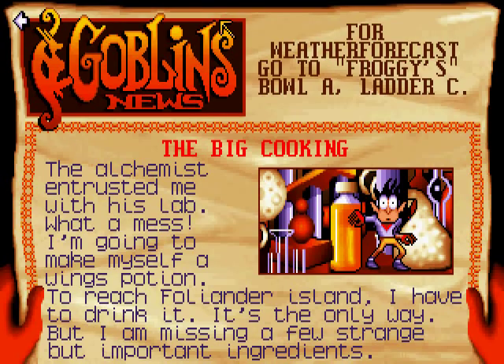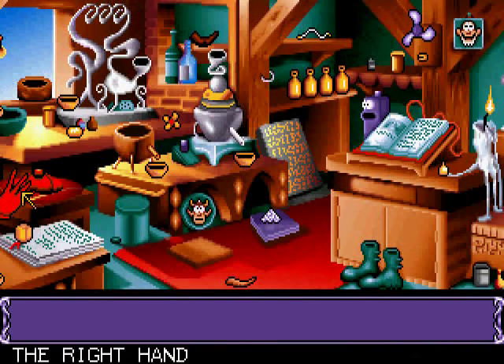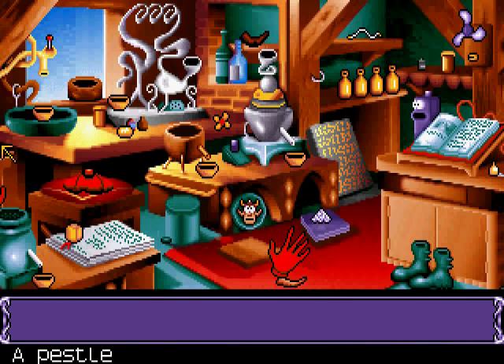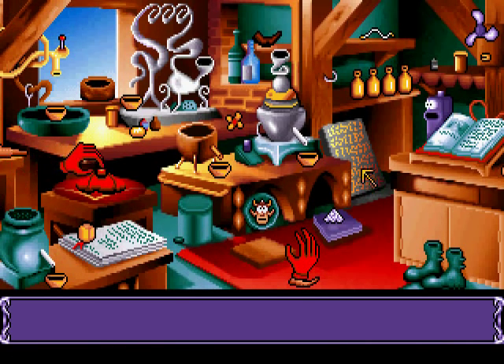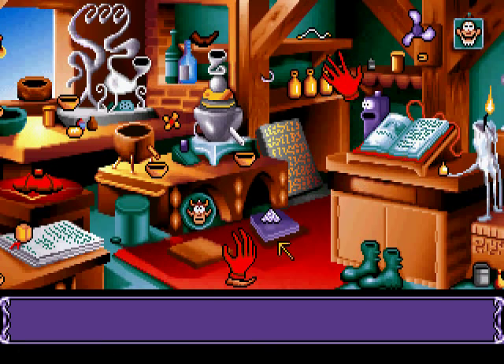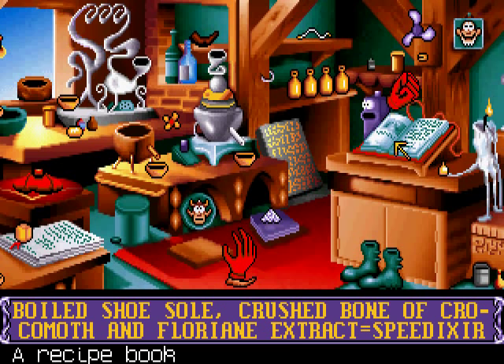Make your wings potion. The growth elixir we no longer need. Let's see what the next page says. Boiled Shoesole, crushed bone of Crocomoth, and fluorine extract equals Speed XM.